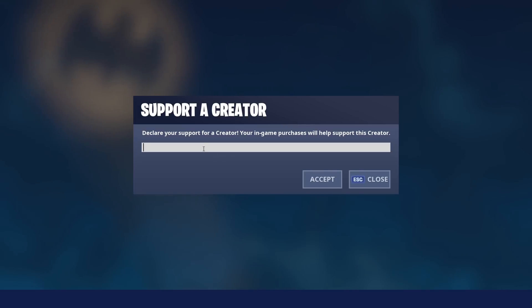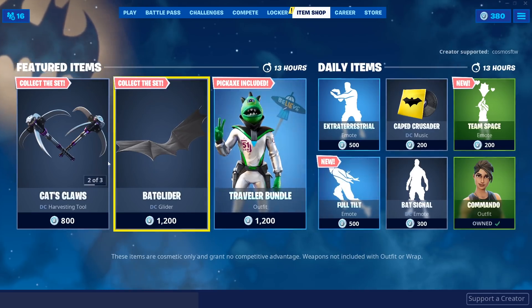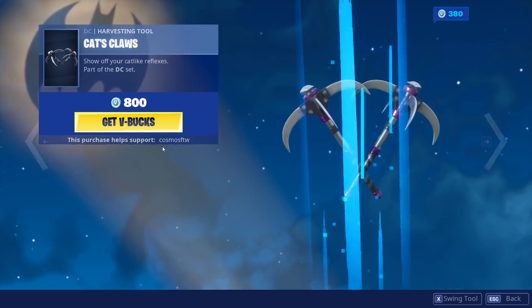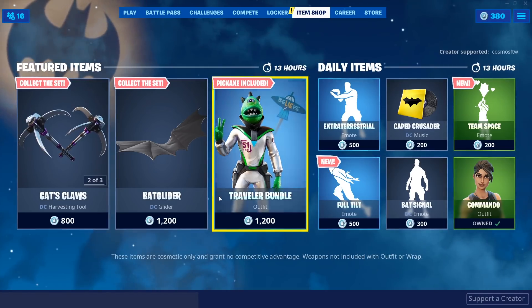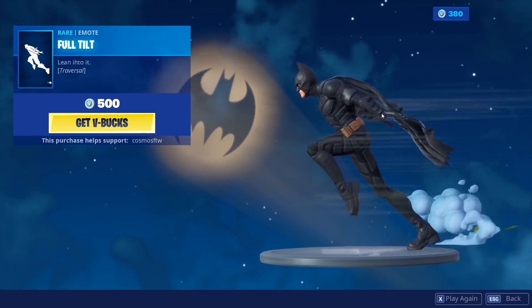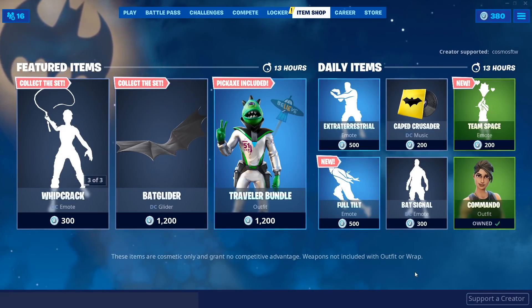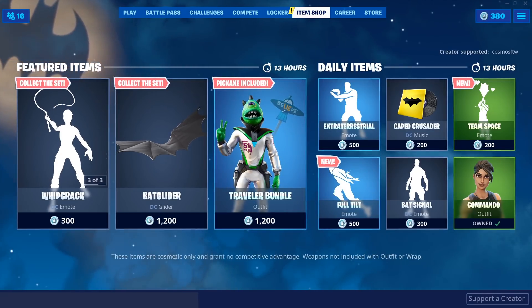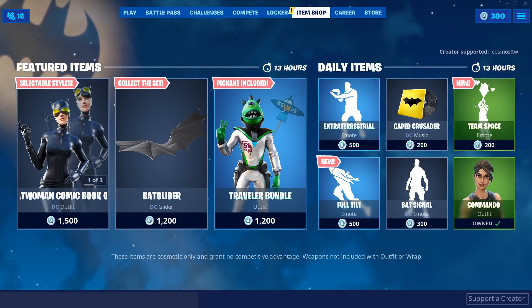Also, if you're gonna buy anything from the item shop, make sure to use supporter creator code COSMOSFTW. We have some really cool stuff in the item shop. If you guys want to see some combos with the Catwoman skin, make sure you tell me in the comment section below. We've also got the Naruto run in the item shop as well. It's a really cool item shop, so if you're gonna be buying anything, make sure to use my supporter creator code. But anyway, let's go ahead and begin this video.